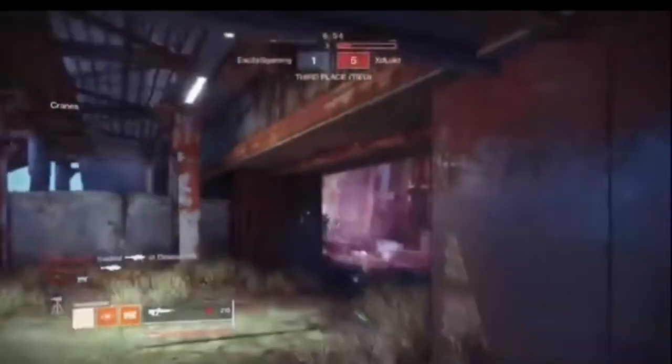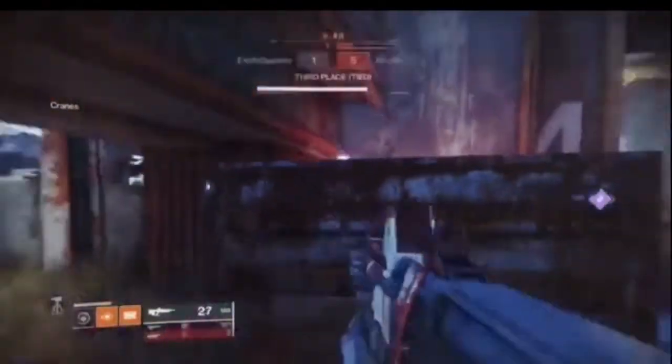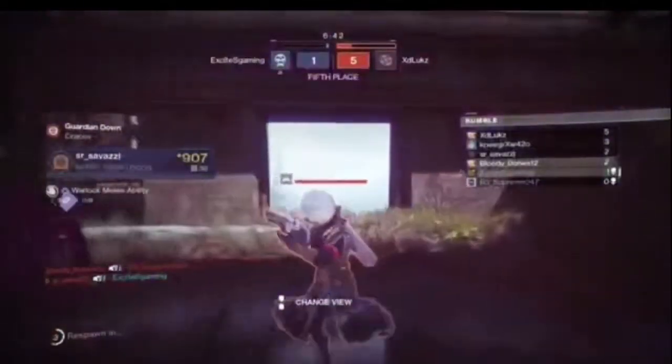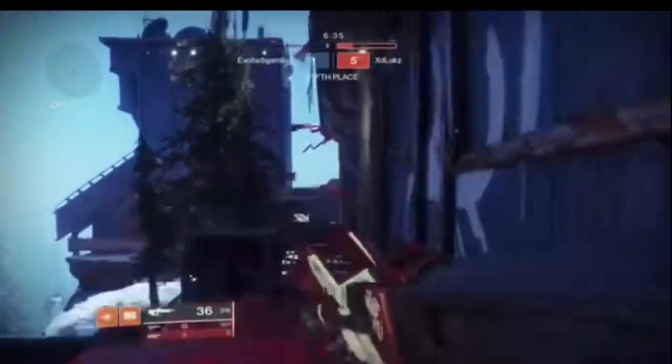Step one: go to Lord Shaxx to get the quest. Step two: go into the Crucible and defeat 200 opponents with pulse rifle final blows. After that, reach Valor rank Heroic.